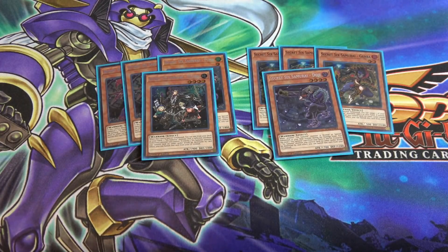All the Secret Six Samurais — Genba, Fuma, Kizaru, and Doji — share that graveyard banish protection effect, and Genba can bring them all back. Kizaru is also a searcher for Six Samurais as long as it's a different attribute than the monsters already on the field. I'm using one of Secret Six Samurai Doji as well, whose extra effect lets you send a Six Samurai from deck to graveyard — another way to set up the graveyard and search.